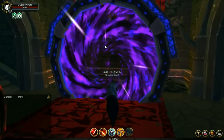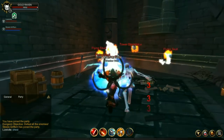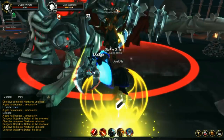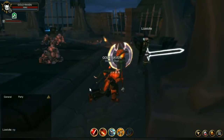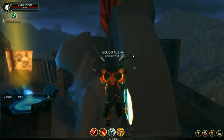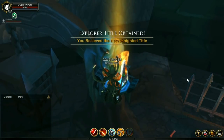Once you're there, head into the dungeon and fight your way through. Once you get to the boss room, defeat the boss but don't go out the portal. Head to the left, climb the statue here, and bam — another title under your belt.